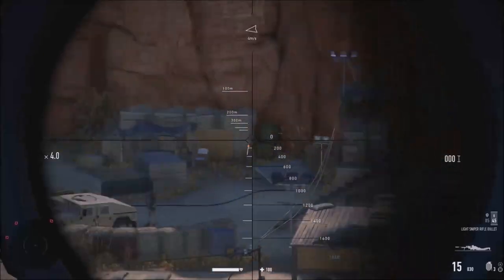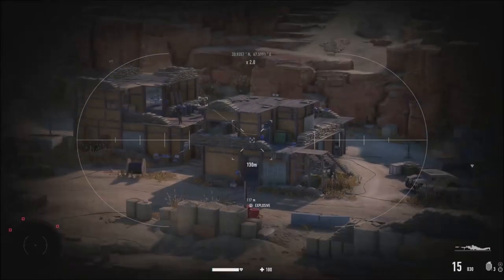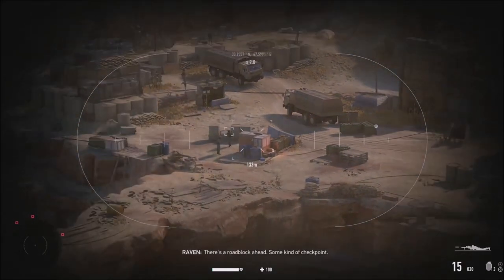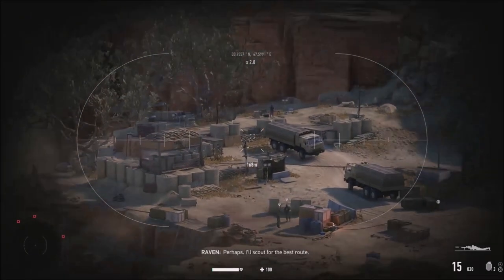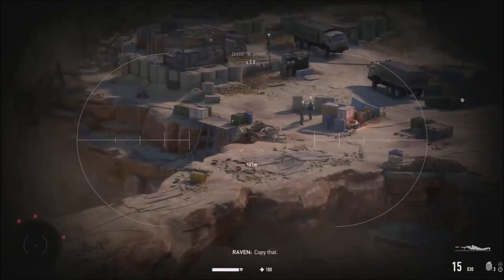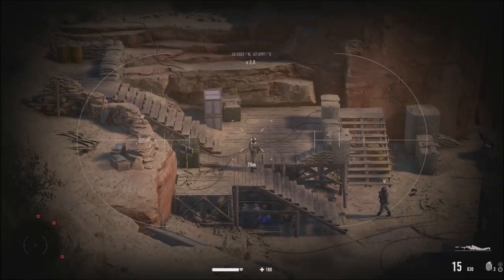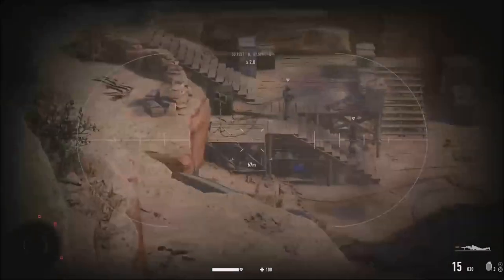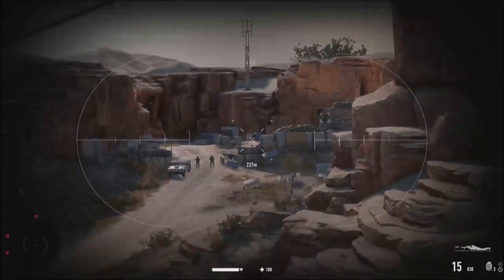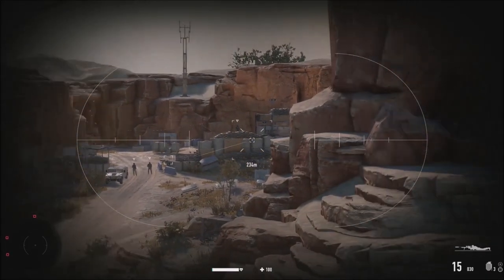First thing we're gonna do is unlock every position and secure locations. There are some explosives and guys right here. The comms say to stay dark and not attract unwanted attention. Going to the main bridge is going to be risky. Not sure where the zipline will take me - there are sub patrols everywhere. I'm probably gonna have to kill somebody.